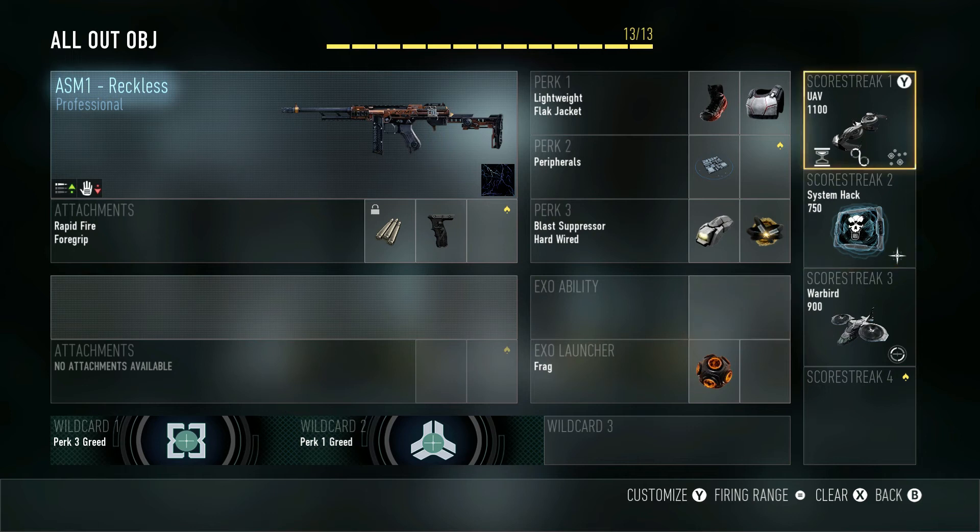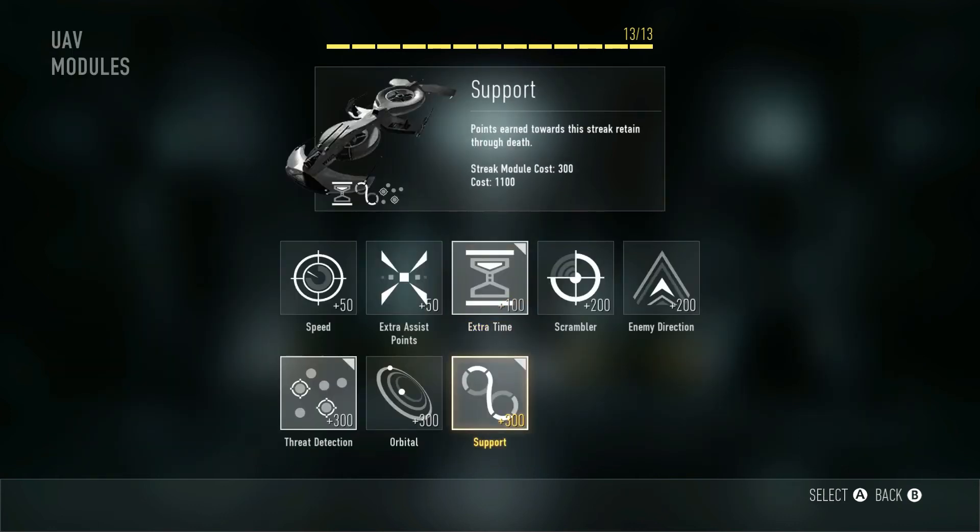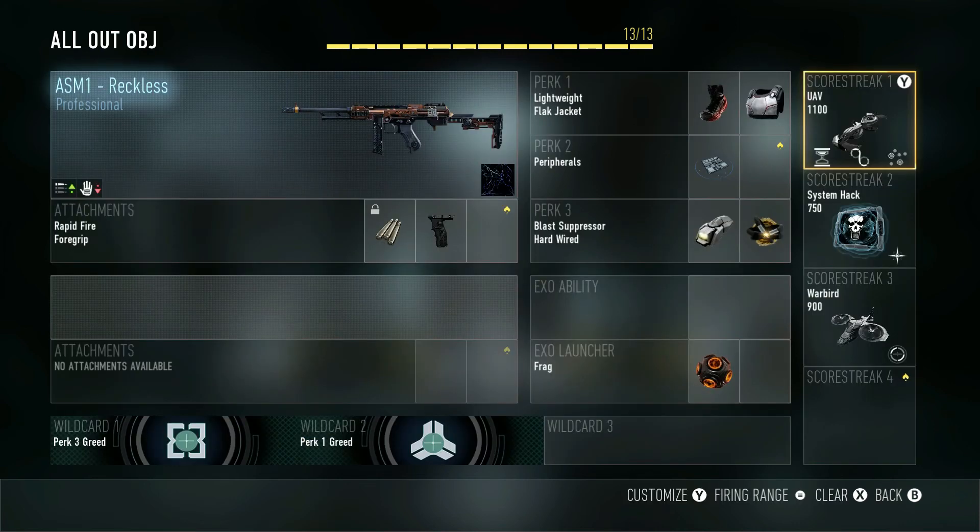Moving on to scorestreaks — the UAV is probably the most important one to have. I believe everybody on your team should be running this setup. Choose the UAV, press Y to customize it, and choose Extra Time, Support, and Threat Detection. Once you all have these going, you'll literally ladder them together — you're going to get assist points and it keeps going to the next one. The best part is it doesn't matter if you die. Every 1,100 points you get a new UAV. You see enemies through walls — it's cheat mode. Everybody should be running this.